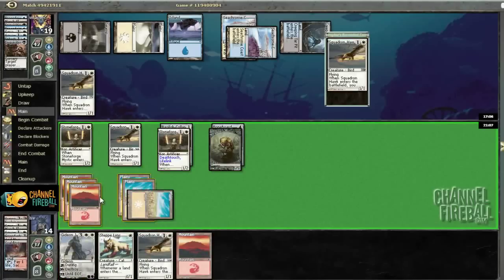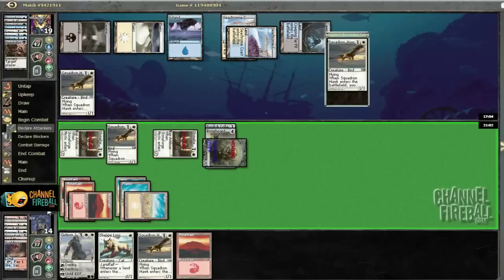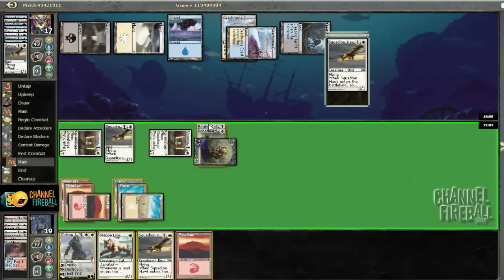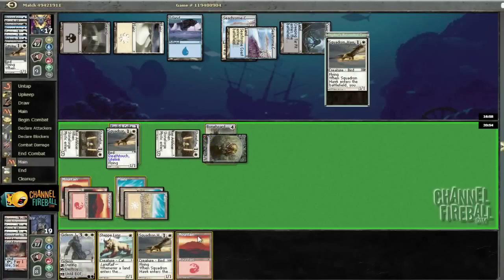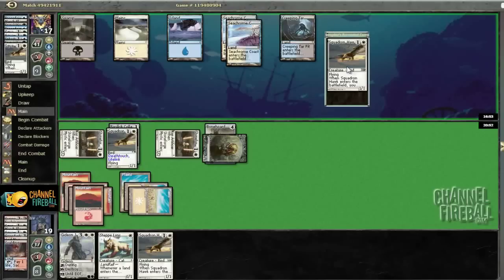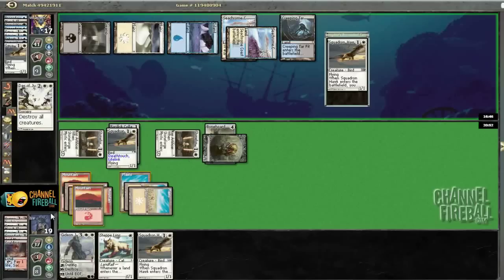Let's move the Collar over and beat down, getting in with these guys — leaving Hawk back so he doesn't just play a Sword out of nowhere. It feels like I'm going to get Wrathed here. Let's move the Collar over to the Hawk, and now I can play Gideon around Mana Leak if I draw a land. It seems very obvious he's got Mana Leak — he's not been playing anything. Sounds like he's going to Wrath and then leave Mana Leak up.